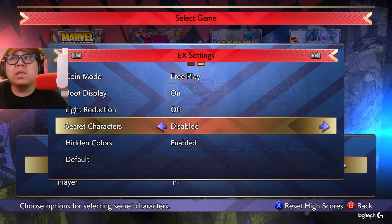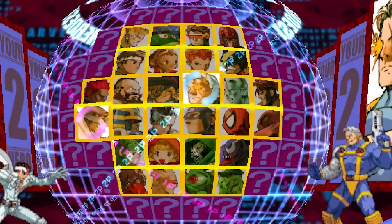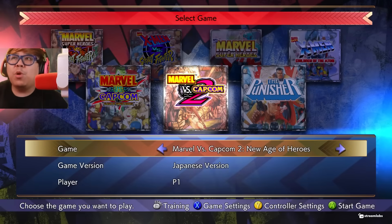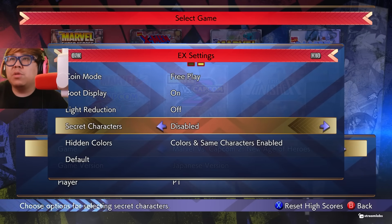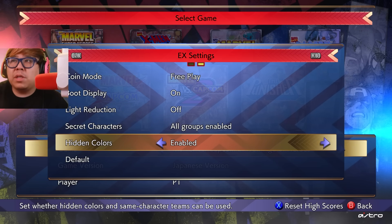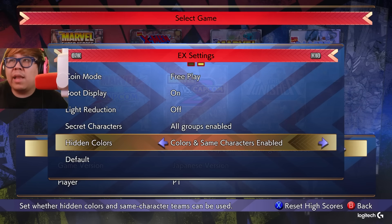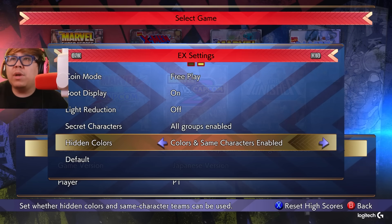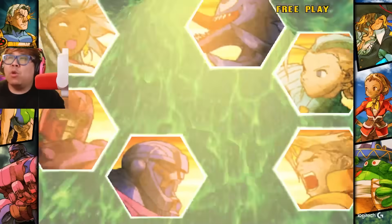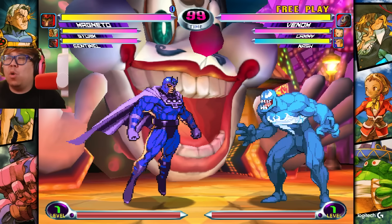Secret characters - oh, is this like turning it on? Look at that: color and same characters enabled. So that's the secret characters, and you can choose the same character. I wonder if this applies to online as well. Disabled means hidden colors don't appear; enabled means you get the hidden colors. You could choose the colors and have the same character - triple Magneto, triple whatever you want. Normally for a speed run I just pick Mag, Storm, Sentinel.